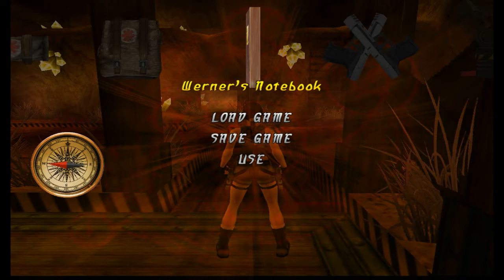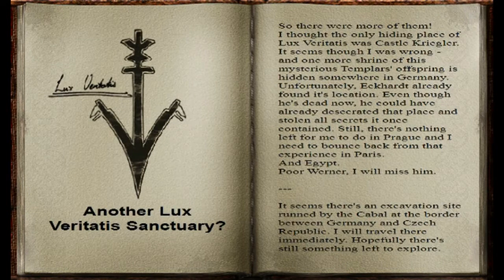So let's have a look. Lara's already been scribbling in there. I won't read out the whole thing — if you do want to read it I advise you pause the video. Basically this page says that Lara's found a location of the Lux Veritatis, and it explains that Eckhart may have already found it but Lara will travel to that location anyway. It's also told us whereabouts we are in the world — we're on the border of Germany and the Czech Republic.